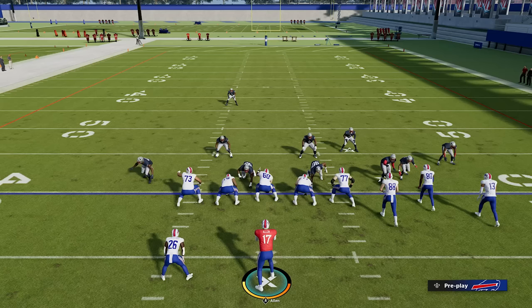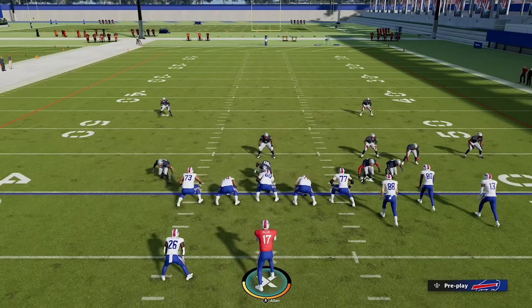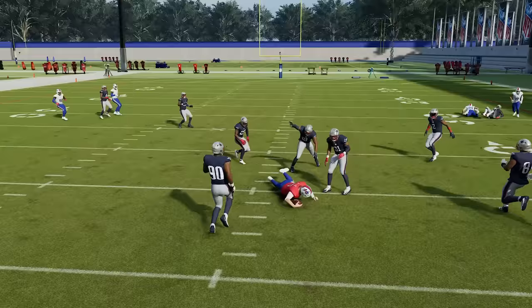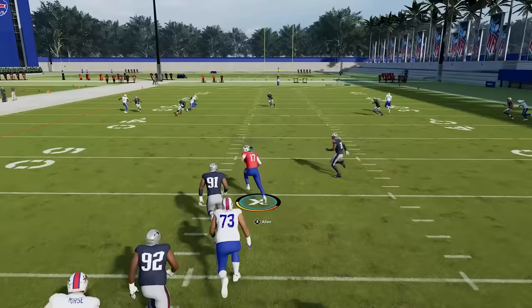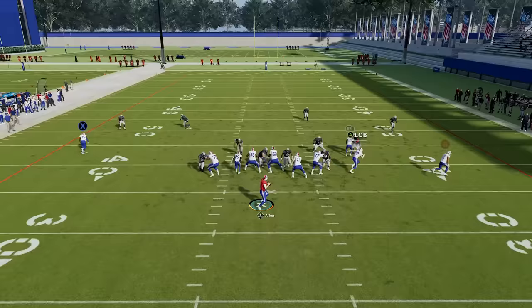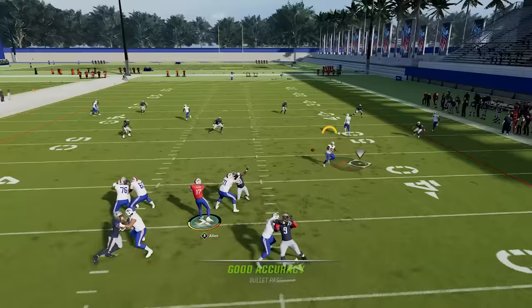Lastly, we have to talk about pocket presence — one of the most important things about passing. You don't want to drift back or drift to the side too much, because that's going to make it easier for you to get sacked and puts more distance between you and your receivers. You want to climb the pocket, and if the opportunity presents itself, you're able to take off and run. Again, if you have a lane to run, you're going to take off — but if you're constantly moving backwards, you can't take advantage of that. You always want to be climbing the pocket because your feet will normally be set, which means your passes will be more accurate, and you have less distance between you and the receiver so the ball can get to them quicker.